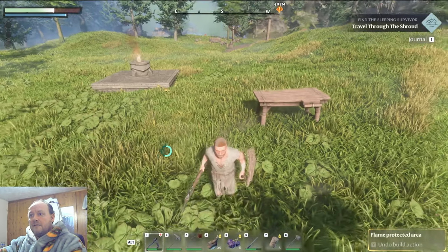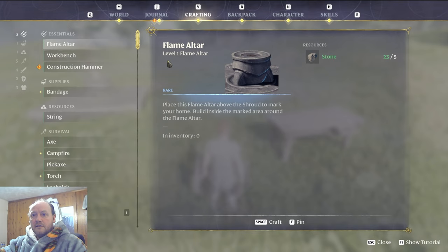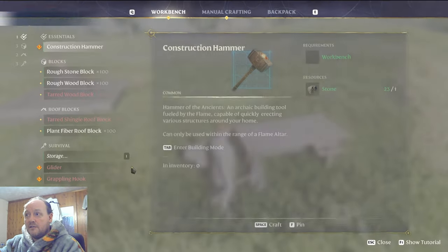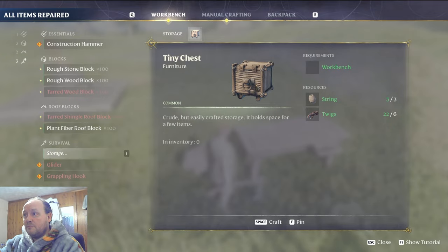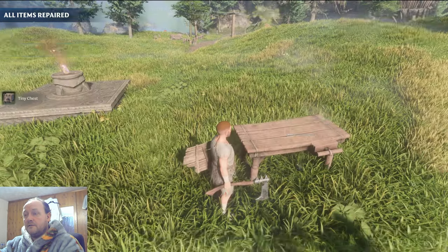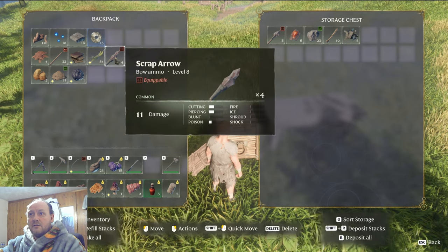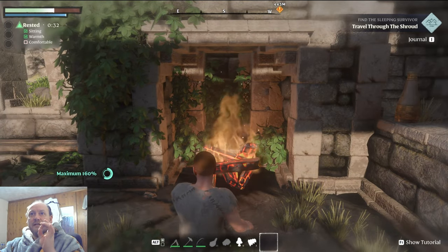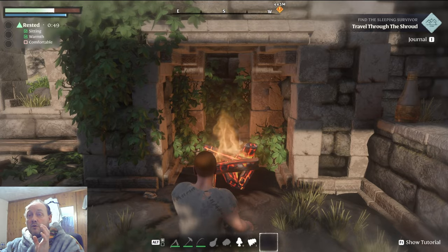Save any health potions for harder content, especially when you come across the first boss. Before heading out, even though you've now got your armor and weapons, the next thing I'd advise making is some storage. Go into your workbench, build storage, and make yourself one chest — this saves carrying a lot of stuff you won't need while exploring.